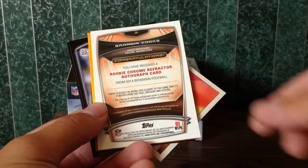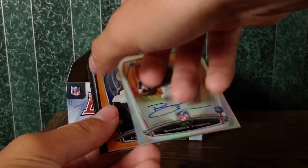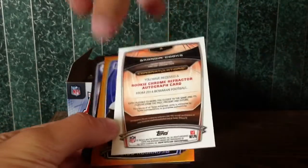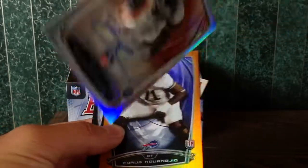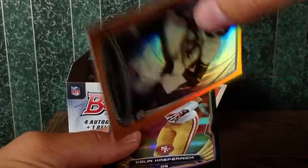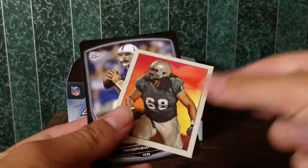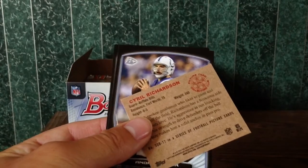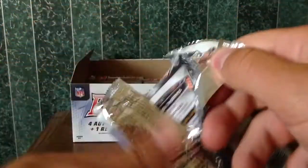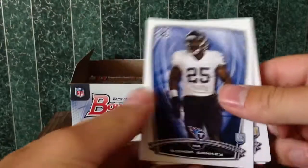We've got our first auto coming up right here — Brandon Cooks. Not numbered. I'll look up who that goes to and let you guys know in the YouTube description. We also have a gold numbered 48 out of 299, and we've got Colin, and a mini going to Richardson of the Buffalo Bills. We'll finish off with some more vets.